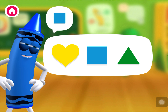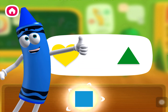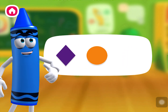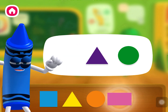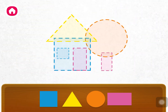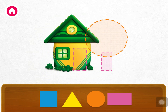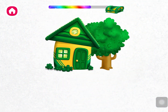Blue square. Yellow triangle. Orange circle. Pink rectangle. Great work, you found them all! Let's use them to make something! Triangle, square, square, square, rectangle, rectangle, circle. Amazing — it's a house! Let's make another!